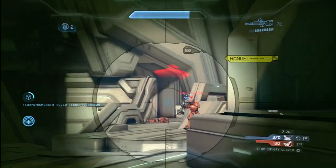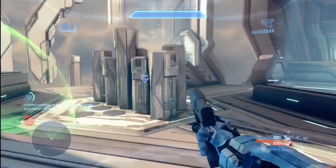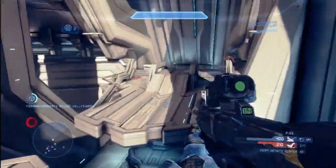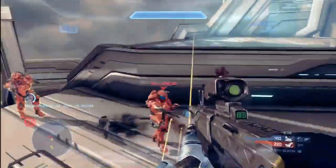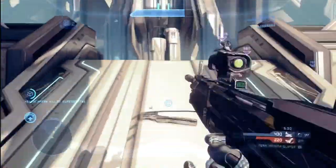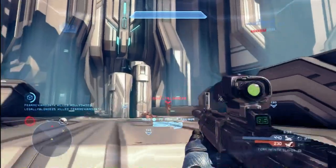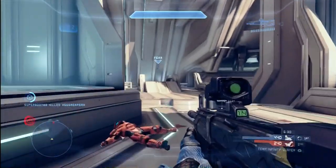The regen shield — I've been experimenting with different armor abilities and I really like it a lot. Speaking of teamwork, the regen shield is the only ability I'm aware of — maybe the auto turret as well — that assists your teammates as much as it assists you. Any of your teammates can benefit from that regen field, not just you. If you're communicating with your teammates and you're low on shields, you can call out to whoever has the regen shield and ask them to put it up. Things like sprint, jetpack, and hologram don't directly benefit your team the same way the regen shield does.